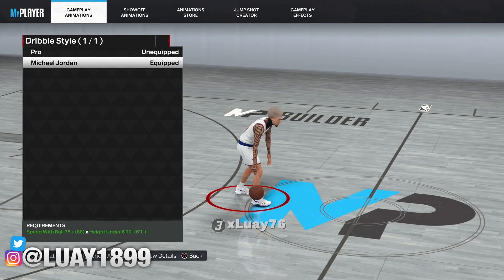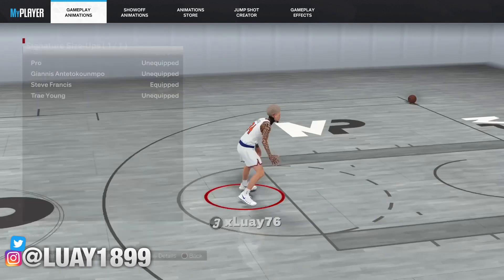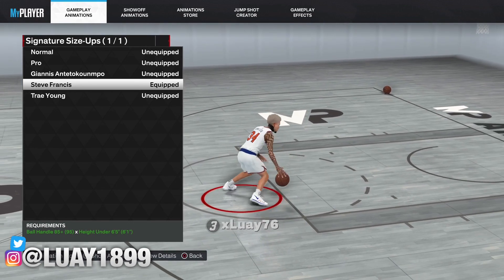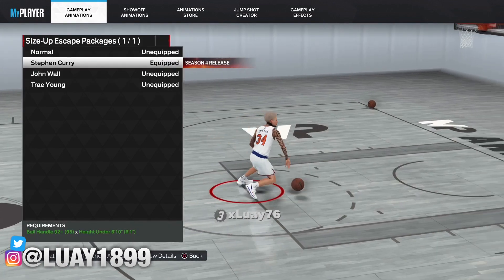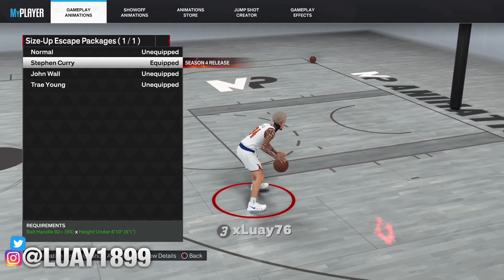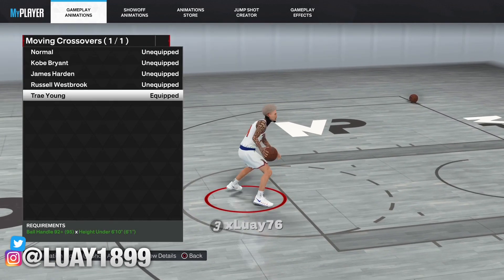First of all, the dribble style is Michael Jordan. For the signature size up we got Steve Francis — it's the fastest one in the game. The curse light is back: Stephen Curry for the size up package, I'ma show y'all how to do it in a bit. Moving crossover is Trae Young, hella fast.